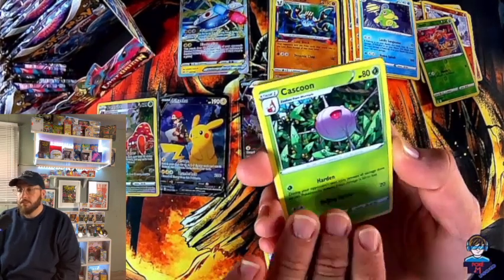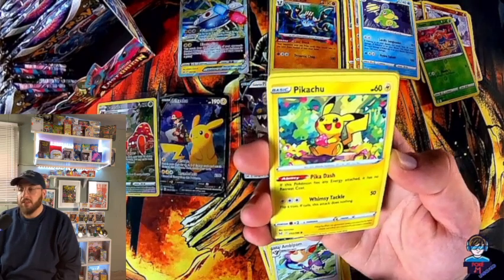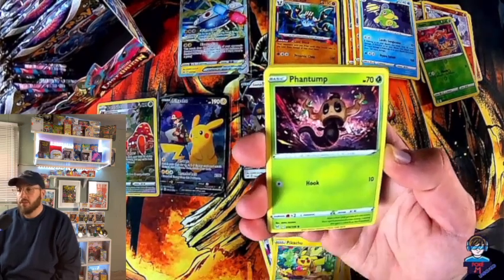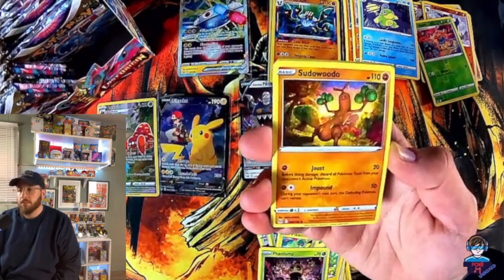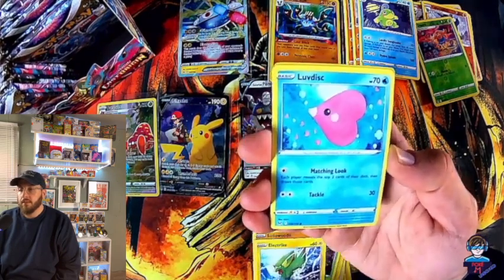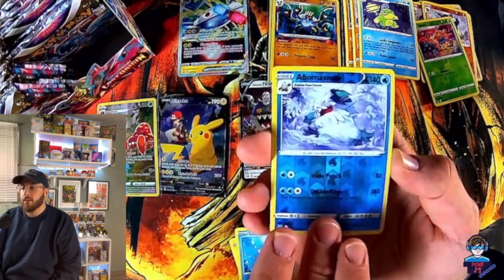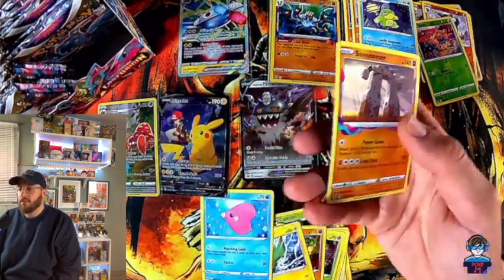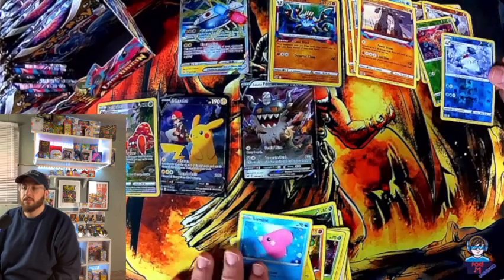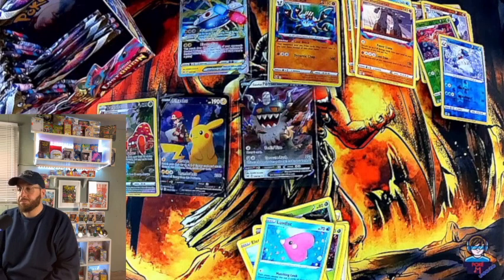Garage Gate, Cascoon, Ambipom, Pikachu, Phantom, Spiritomb, electric, Absol, Stonjourner — non-holo. A lot of non-holos — there's a ton of them.